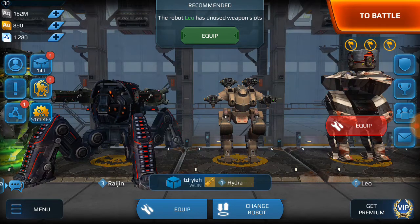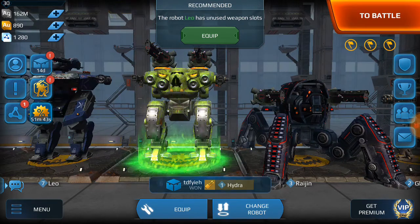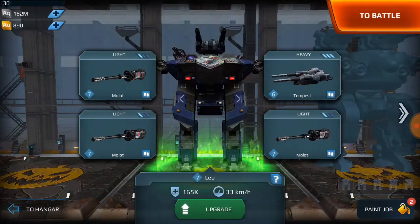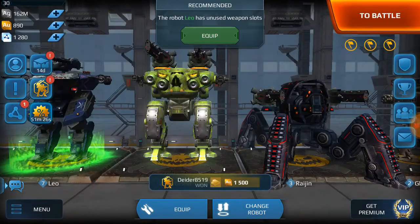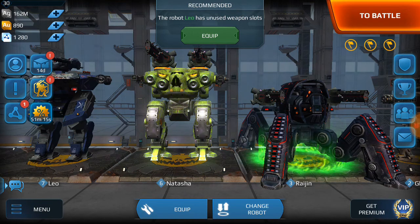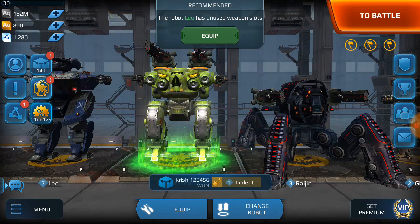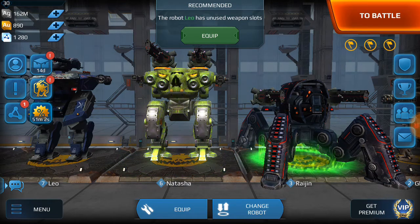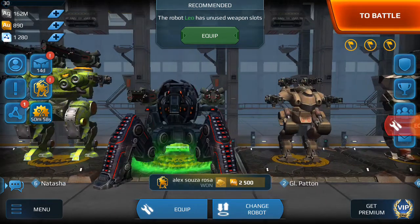Let's go straight into the bots we're running here: Natasha, Leo, Rygen, GI Patton, and I've got another Leo but it doesn't have any weapons. This setup I've never seen before — I just decided to try it because I have one Tempest. It is a Tempest-Molot Leo. These are two snipers a lot of guys run: the Rygen trebs and the gecko-treb Natasha. I can tell you I've done the math and you can get more damage out of Natasha than Rygen, even with the 30% boost on Rygen.